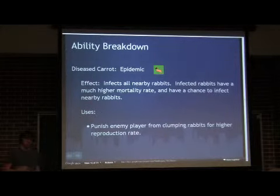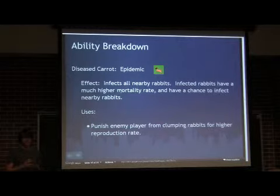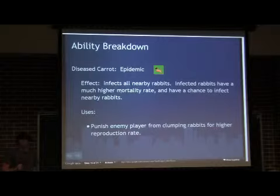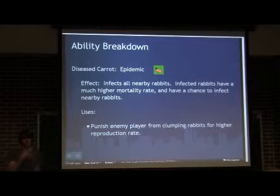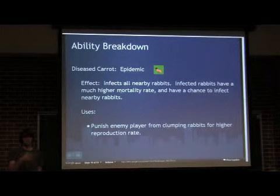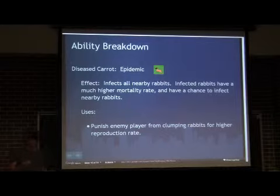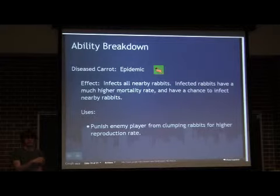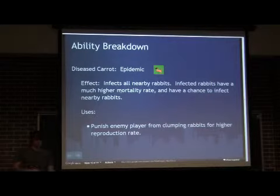Another really big ability is the diseased carrot. Unlike the other carrot, this carrot will not attract rabbits — they kind of know it's messed up. But any rabbit that touches this carrot is going to be diseased, meaning they're going to have an increased chance to die over time — usually around seven seconds. In addition, a diseased rabbit also has a chance to affect other rabbits. So if you're clumping all your rabbits together and the opponent throws down a diseased carrot, chances are your entire population is going to get diseased. You want to spread out your population so you can control that.